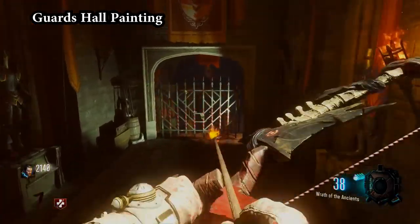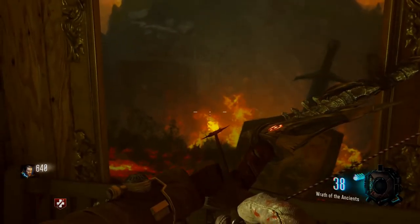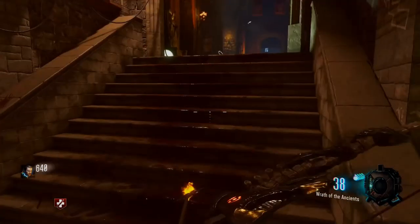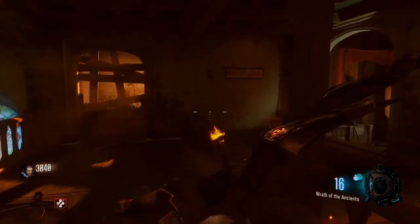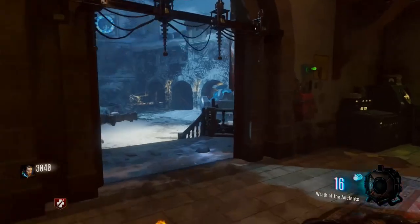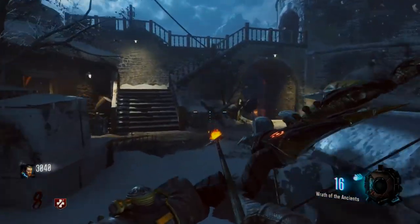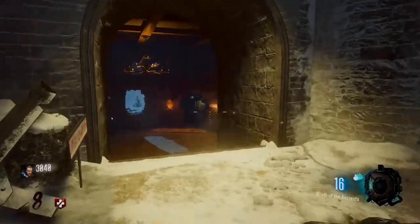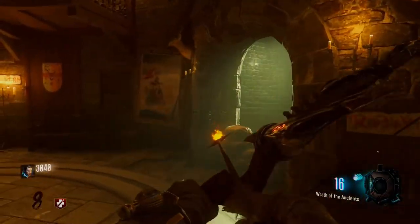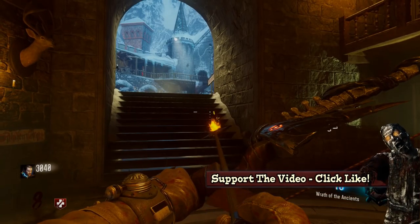The fourth painting is at the end of the guards hallway. Open up that door and it should be right here. So you guys have to interact with these paintings in a certain order. The hard part is we don't know what the order is — the order is completely random and you pretty much have to figure it out by trial and error. It took me about five minutes; it wasn't that hard. There are only four paintings, so I'm about to show you guys an example of what it looks like to interact with the wrong painting.